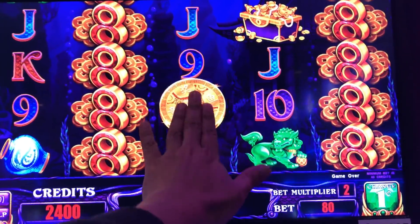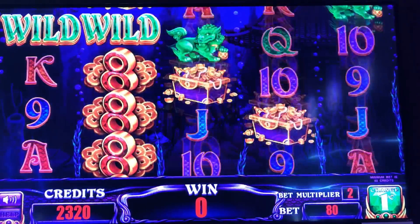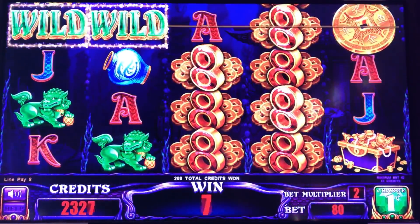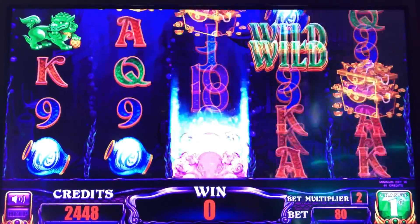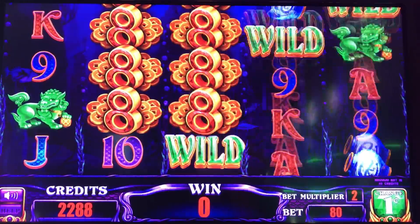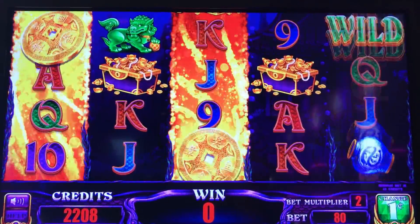We are looking for the bonus symbol — that's on reels one, three, and five. We're actually looking for the octopus. It's like some kind of a picking feature where you can get more wilds, and in the bonus you just get more of that basically.